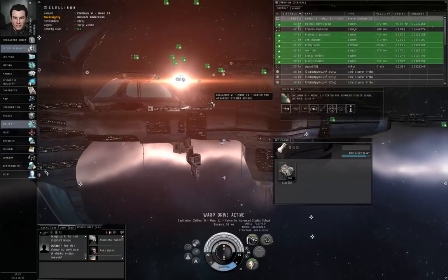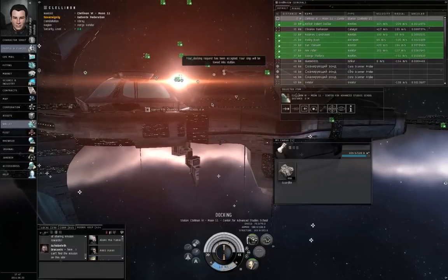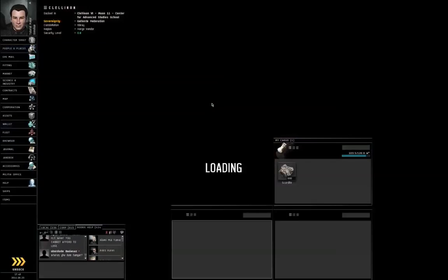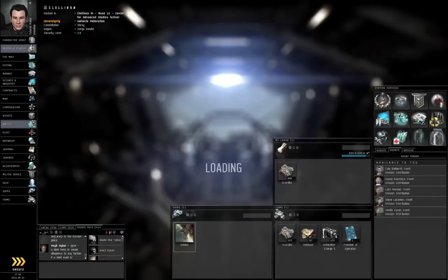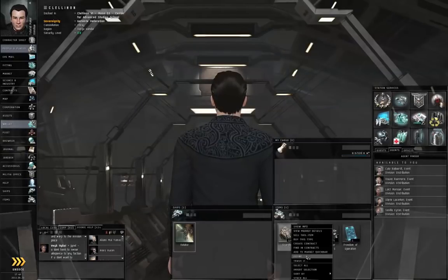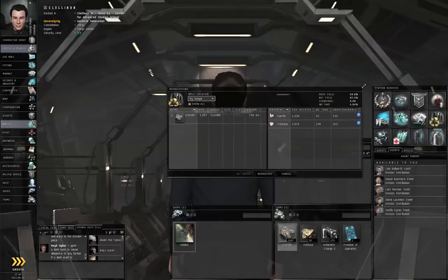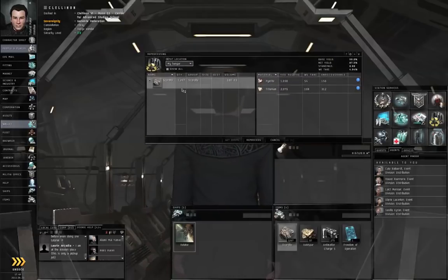Now that we are back in station and docked up, you will drag the scordite from your ship's cargo hold into your station item hangar. Right-click the scordite and select Refine. You will see here what it is that you're refining and what minerals you're going to get out of it.